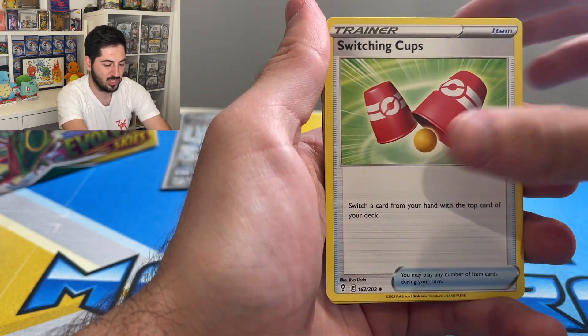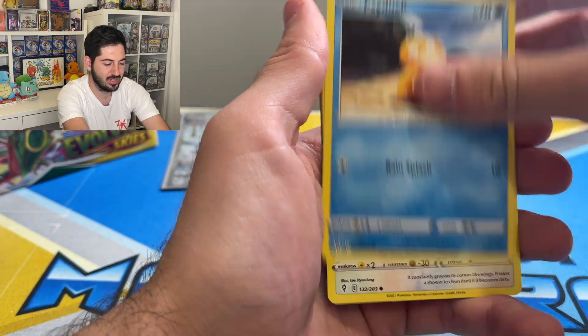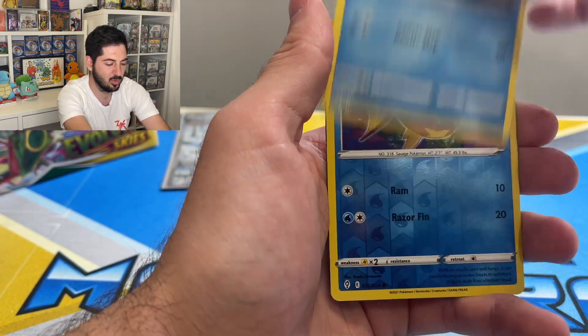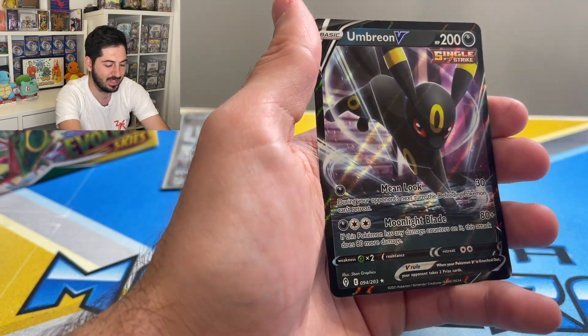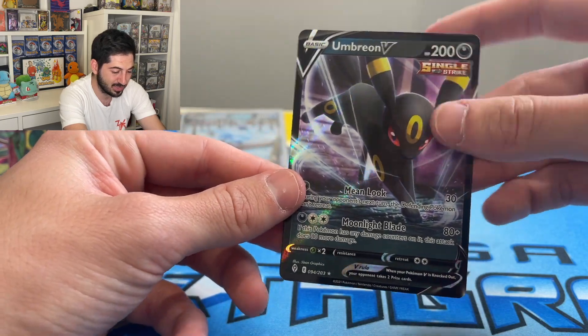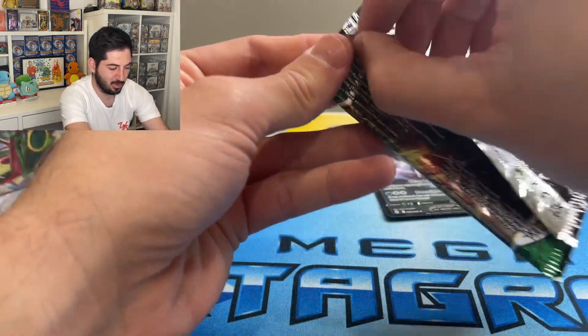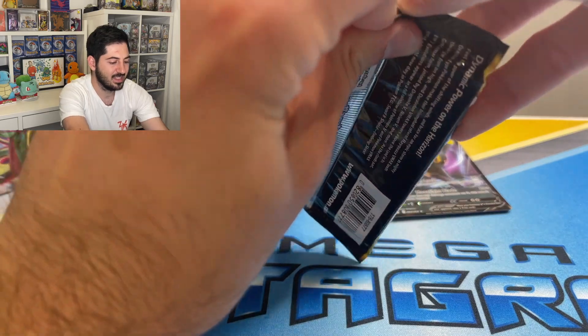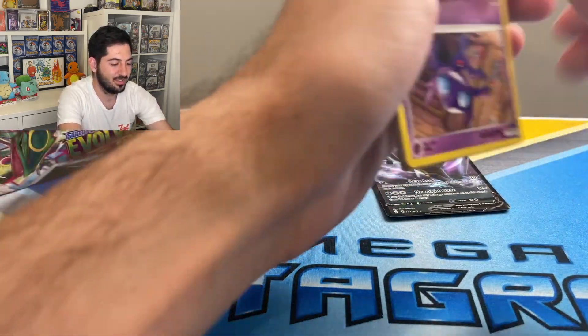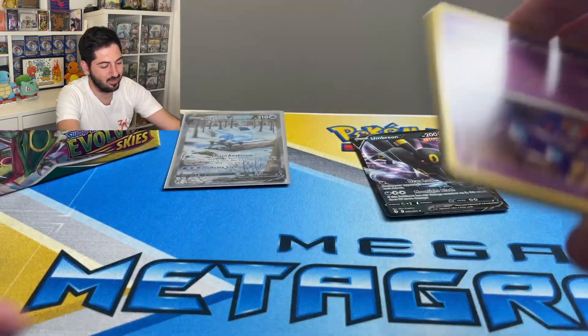Crustle, Switching, Cups, Elemental Badge, Psyduck, Swablu, Lillipup, Emolga, Tentacool reverse, Kavanah, and an Umbreon V. That's also why I love this set — because when you hit these in Evolving Skies, they actually still hit well. Even if it's just a V, they still hit well.